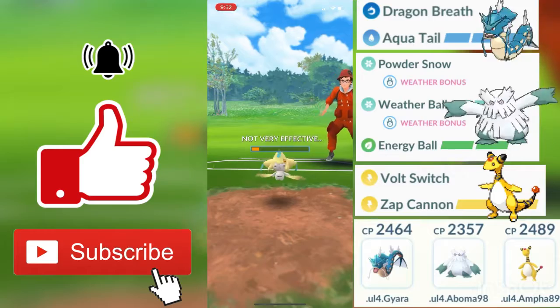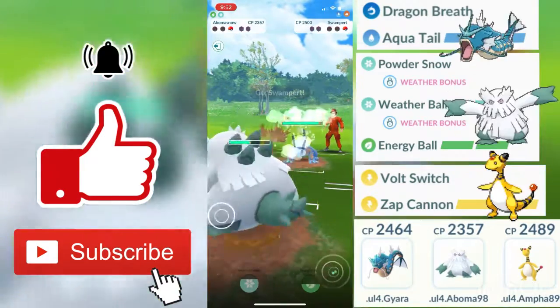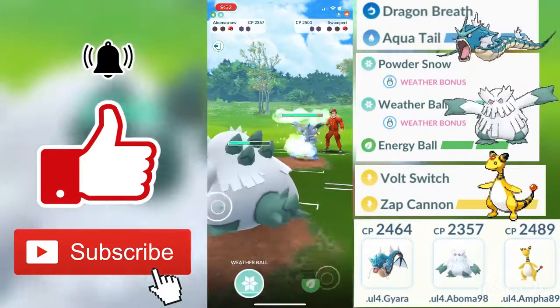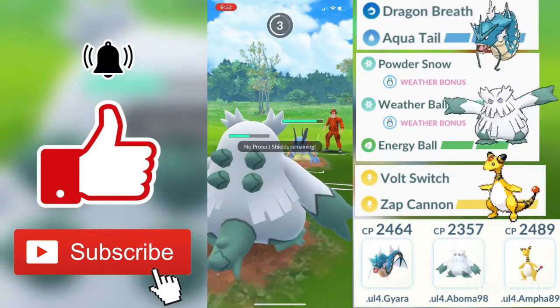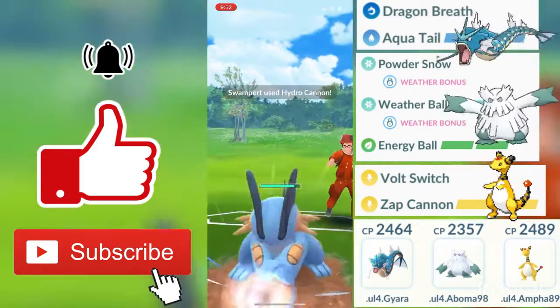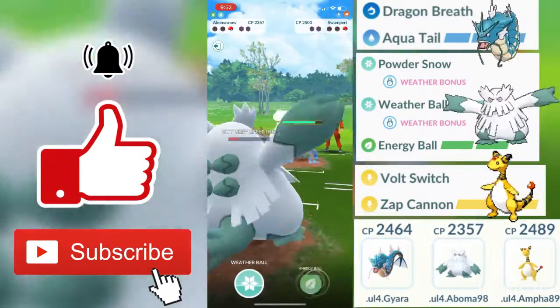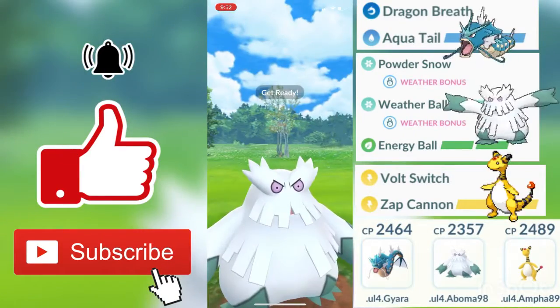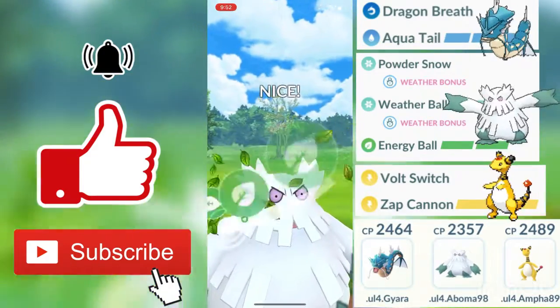He reveals his final Pokémon — a Swampert again. You guys know what will happen: I charge up to Energy Ball. Energy Ball is a grass type charge move, and grass types are super effective against both water and ground types. Energy Ball goes through and it allows us to win this fourth round. Good game.